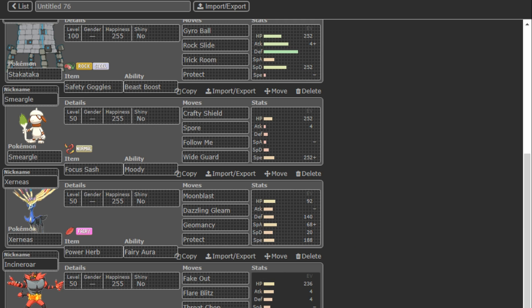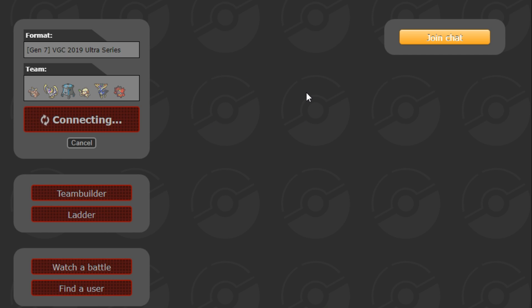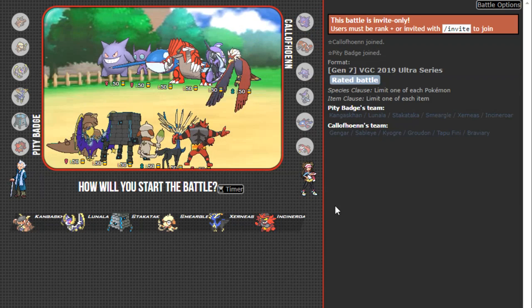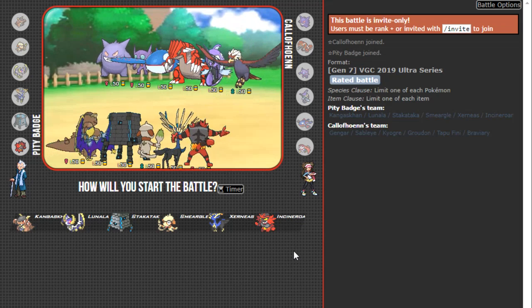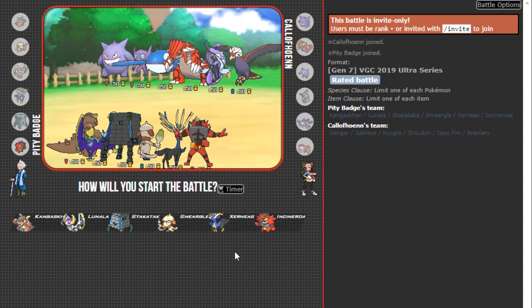I've won games on Crafty Shield but I'm not exactly sure if I want to keep that. We have Geomancy Xerneas, a bulky one that can take a few hits from Primal Groudon, and standard support Incineroar. I've listened to suggestions about using the dark layout since it's easier on the eyes — I'm not the biggest fan, especially since I feel like the screen's a bit too small — but just going to listen to viewer suggestions.